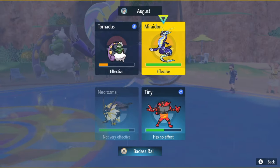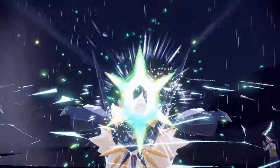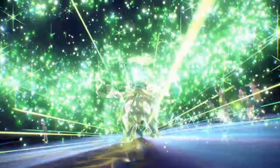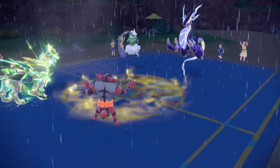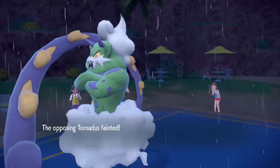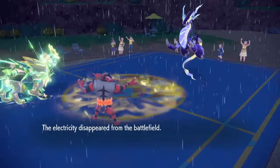I have Ursaluna in the back which is still Ground-type so I should be fine. I'll go for Photon Geyser and Fake Out — I'm going Tera Grass and getting rid of Tornadus this turn. He goes for Bleakwind Storm — I'm surprised he didn't go for Tailwind. Three knockouts this entire match for the Dusk-Mane! This thing is going to take out every single mon on my opponent's team because he just did not think it was a threat. He waited too long and let this thing absolutely sweep.